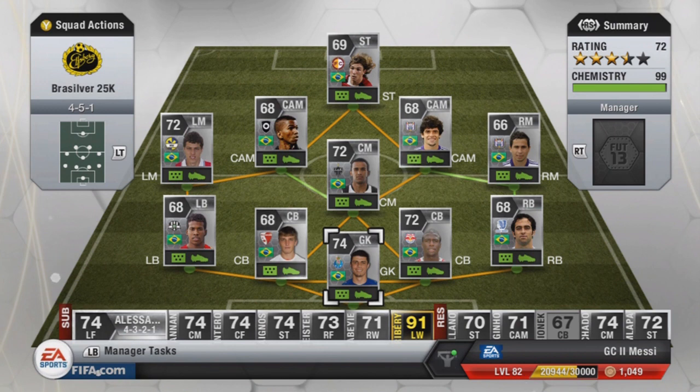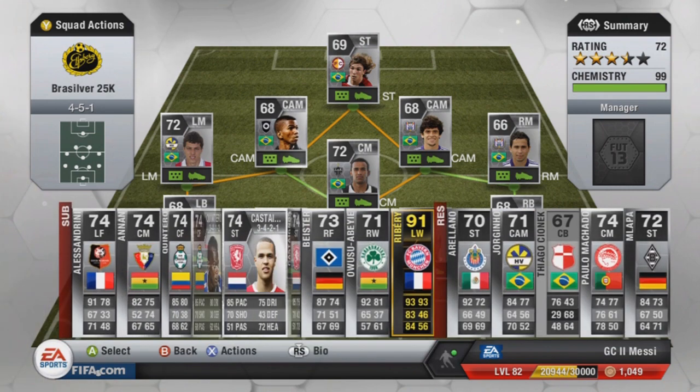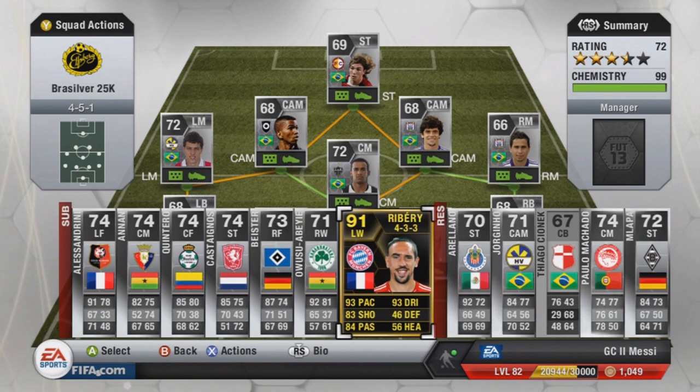Starting off, the formation is a 4-5-1. This formation is deadly on FIFA 13 — very good for counter attacks, very good defensively, and overall the defence is so solid on this team that it just makes the formation look even better. As you may notice on my bench, I have got an in-form Frank Ribery. I'll get into it later but I will be doing a review on him very soon, thanks to a subscriber of mine for letting me borrow him.